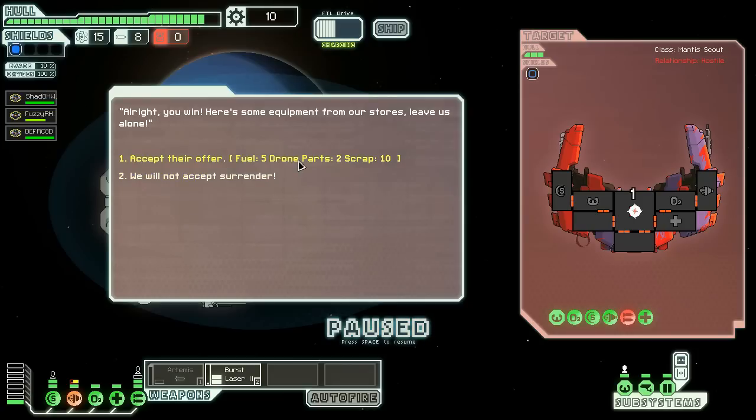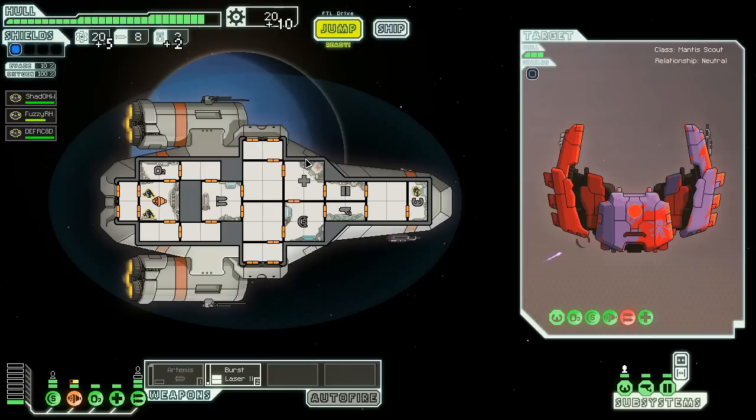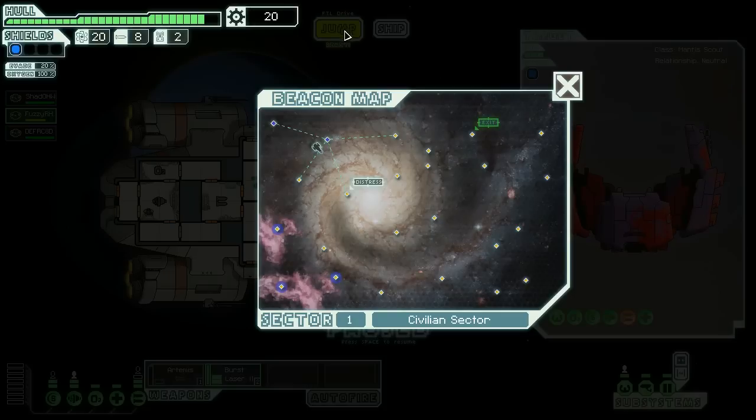Here's some equipment from our stores. We should accept their surrender, so I shall. We now have a neutral scout over there with no weapons. We made it through, and Fuzzy-R-Hat has taken some damage, so you can go and get yourself healed. Meanwhile, all our systems are good — let us jump on.